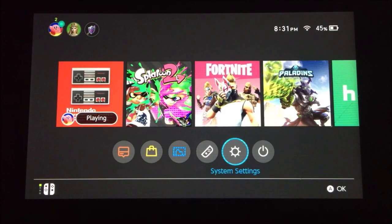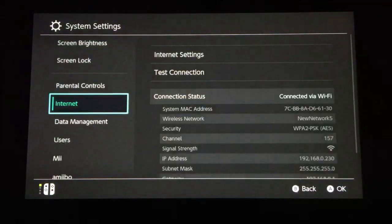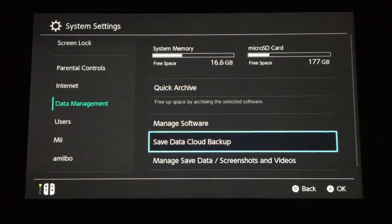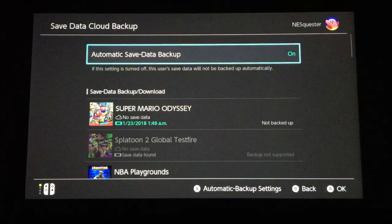Hey, what's going on guys. I had a couple things that I wanted to review with you guys before y'all trusted the cloud backup service on your Nintendo Switch. First of all, after you hit the 6.0 update, I want you to go down to your save data cloud backup in your system settings, go ahead and click on the account that you need to backup.